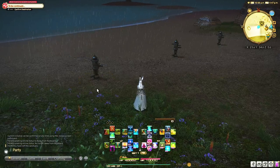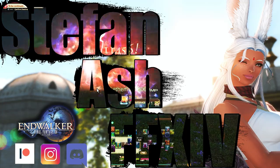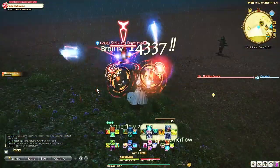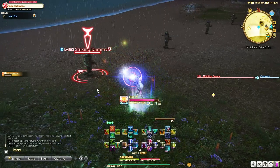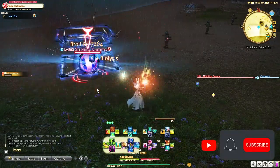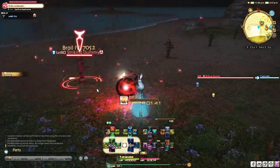Hi there, today we're going to set up a level 1 to 90 Scholar cross hotbar for players who play with controller on PC or console. You do not have to have a level 90 job to set this up if you want to get a jump on having a consistent cross hotbar. You only have to set this up once and it will work for any content level you play, and you'll never have to adjust for syncing purposes.